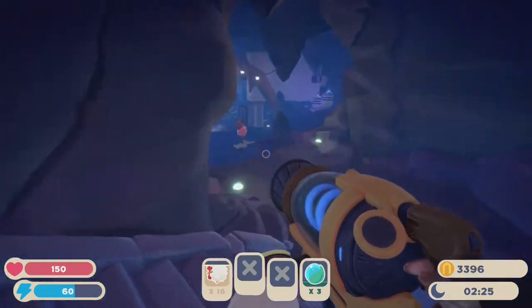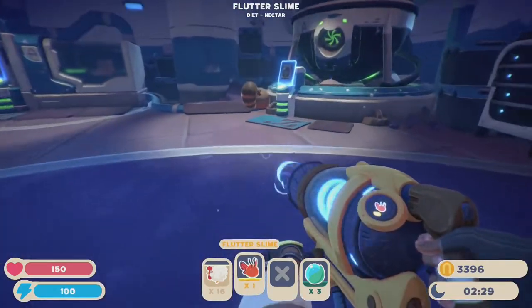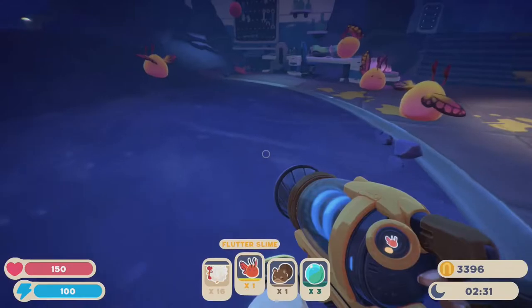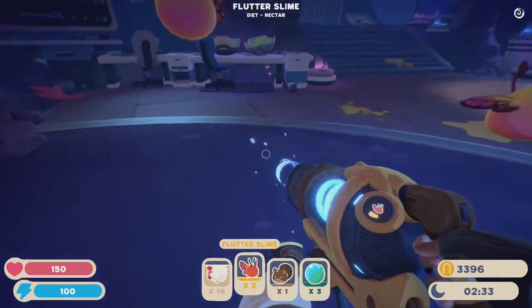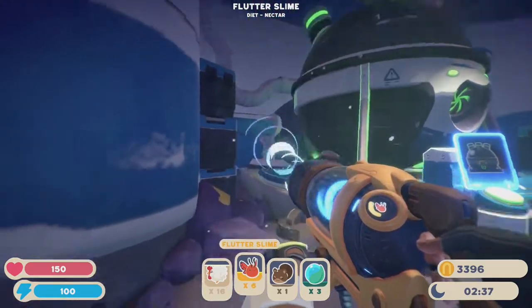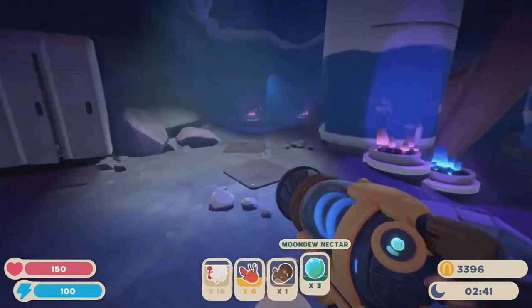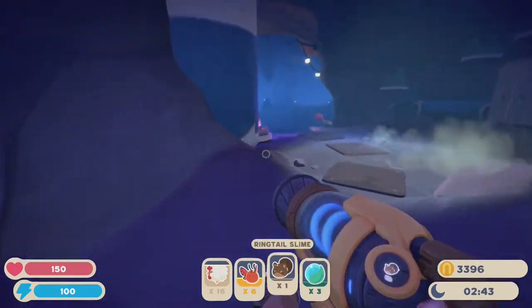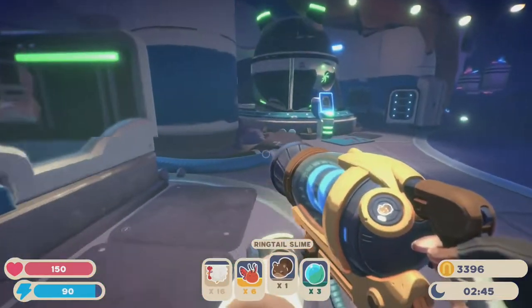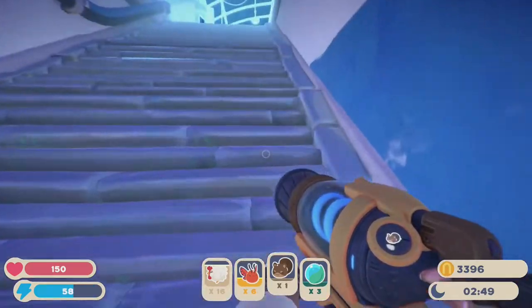Right now they're down here in the holding cell chilling with Pete. Hello Mr. Tanuki Slime. From what I've read about in the wiki, the fruit tails eat pretty much everything, and the flutters eat nothing except for this smoondoo stuff. I think I'm going to combine the two slimes together. I'll feed them all the scraps, I guess.